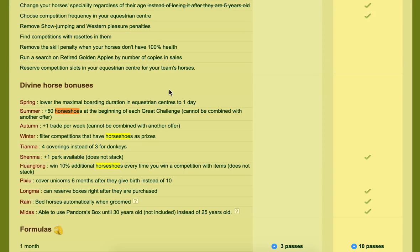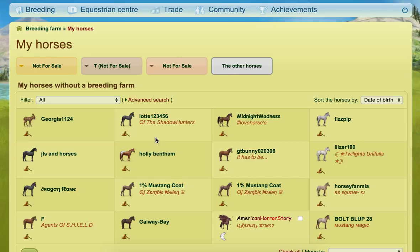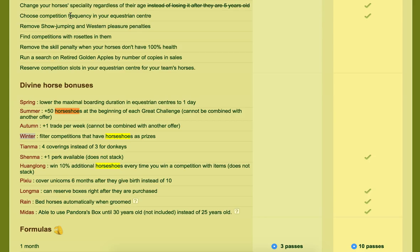If you have the winter divine, it can filter competitions that have horseshoes as prizes. So if you're lucky enough to own that, it's very easy to filter them. I would imagine — I don't have one myself — it's very similar to how you look for rookie competitions where you just tick the box and it displays those, but I haven't used it myself so that's just a guess.